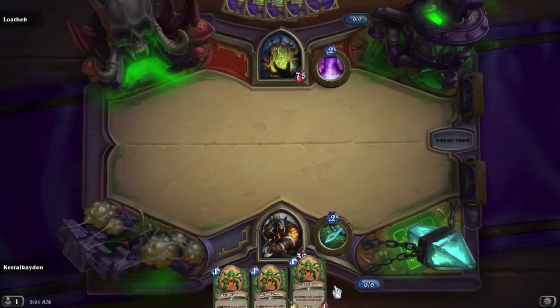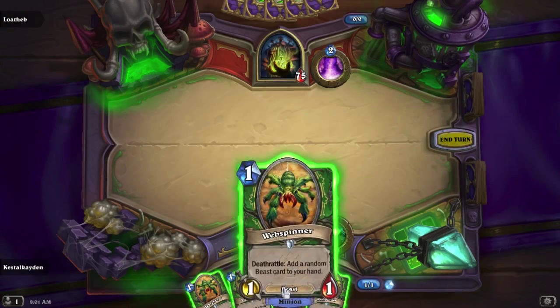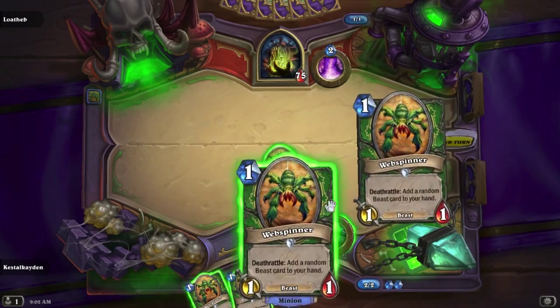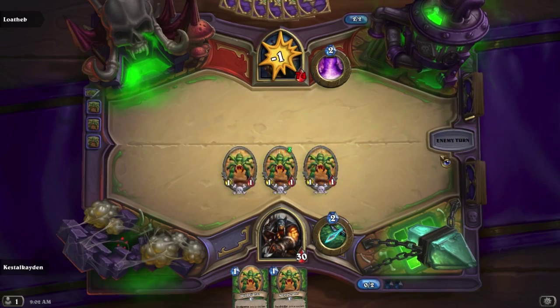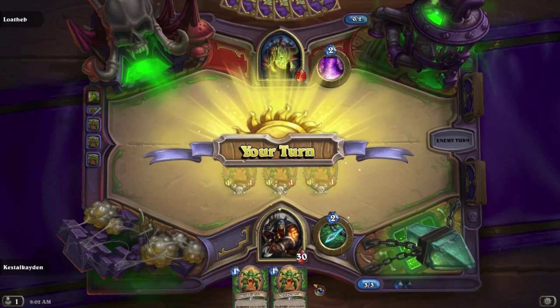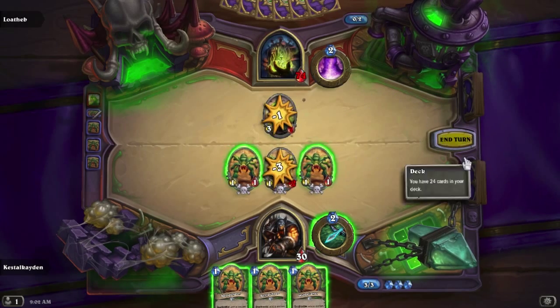That means I could just keep on using these guys and it'll add a random beast. That is awesome, let's play! This is going to be fun. I think I understand what's going on with this — every time one of these dies, a random beast card, doesn't matter which one, will appear in my hand. So let's test this theory out.